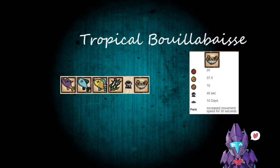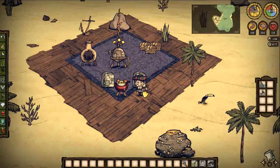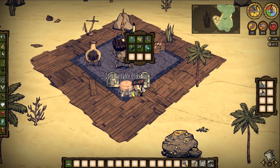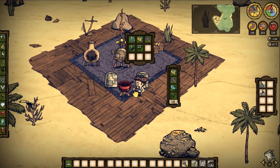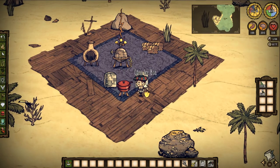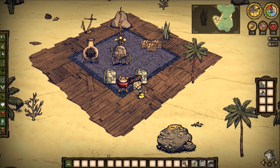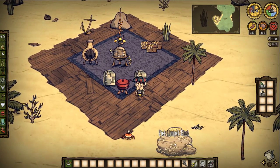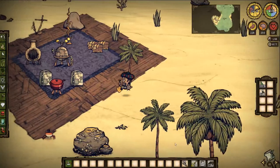And ladies and gentlemen, the most pain-in-the-ass recipe I've ever made in Don't Starve: Tropical Bolognese. 20 health, 37.5 hunger, 15 sanity, 40 seconds in a Crock-Pot, 10 days to rot. And it increases your movement speed for 30 seconds — like a free walking cane. The catch is you have to get 3 unique fish from 3 unique fish farms. This is a very late-game recipe — they do not spawn via console commands. Don't rely on this one, but it is an awesome perk food.